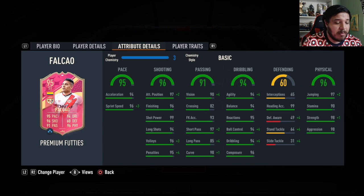For now, basic — let's see what that does. Nice boost everywhere. Let's try him out. He's cheap — I think he's under 100k. He's premium, so he'll get full chemistry.